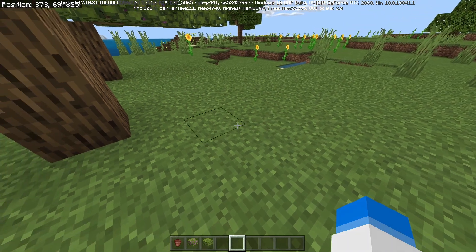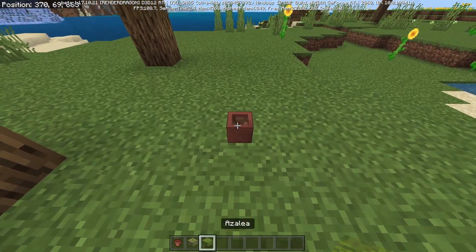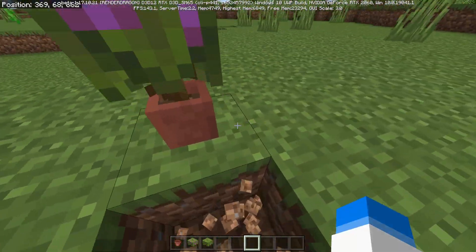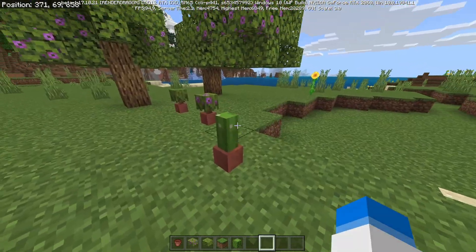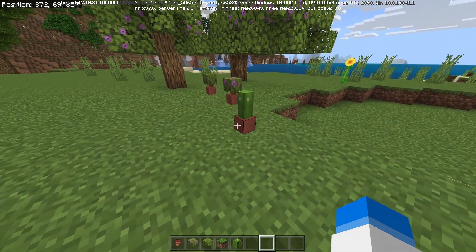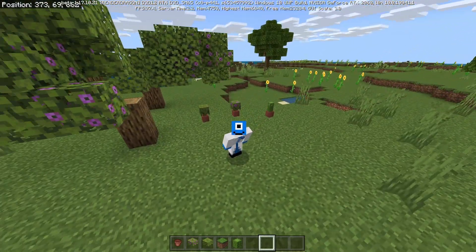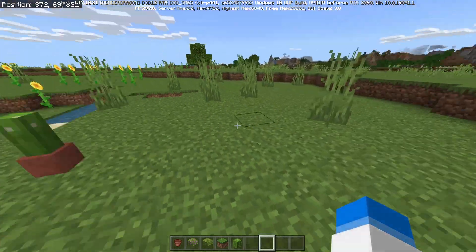Something they've added in this beta that I've seen a ton of people raving about is that you can now get potted azalea and potted flowering azalea in a flower pot, which you craft using clay. This is actually my first time seeing it in-game and I quite like it — these are pretty cool. Though I'm not sure if they've replaced my all-time favorite potted flower, which is the cactus.